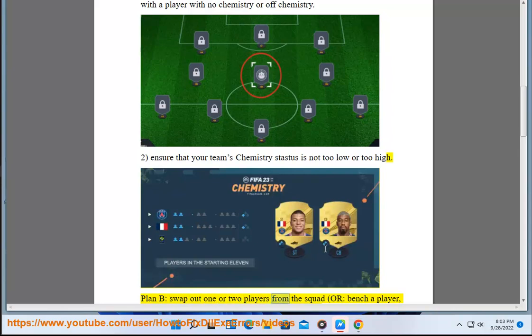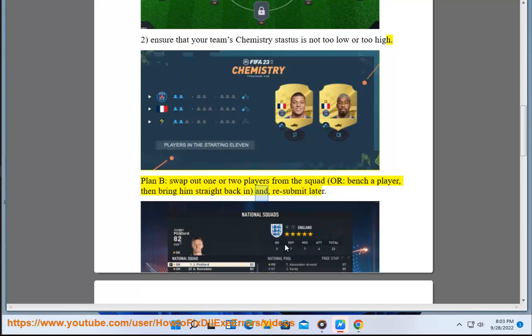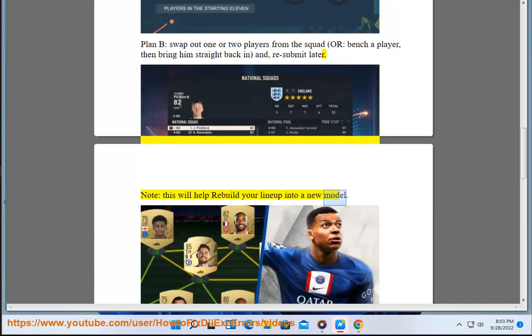Plan B: swap out one or two players from the squad, or bench a player then bring him straight back in and resubmit later. Note: this will help rebuild your lineup into a new model.